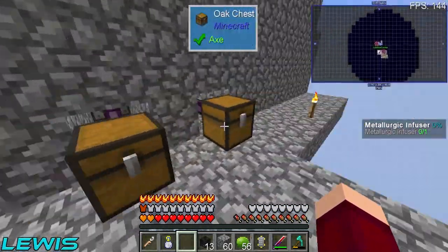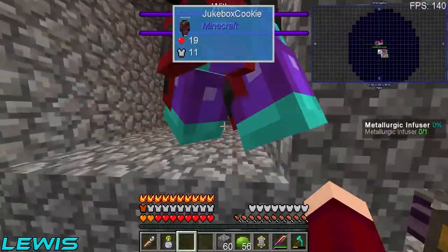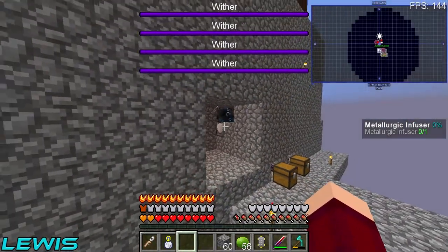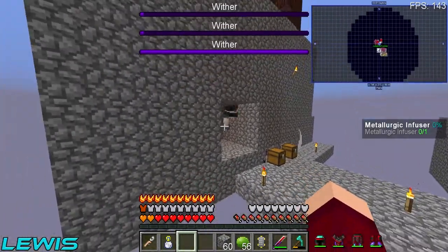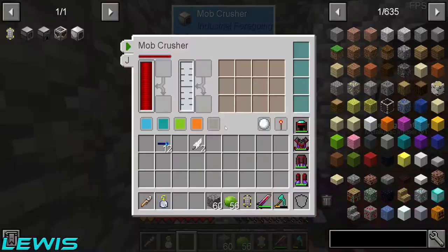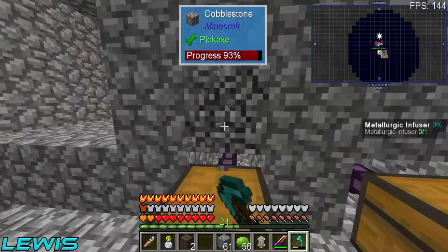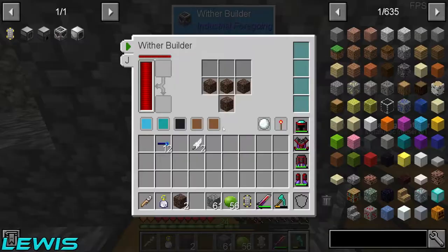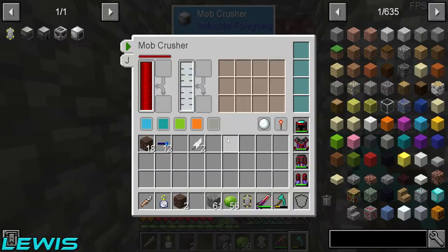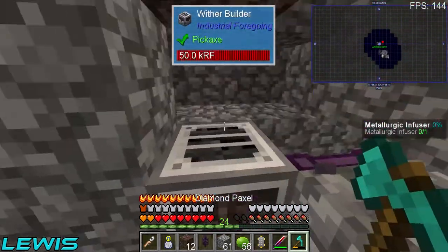Let me demonstrate how this thing works. Which goes in which? Soul sand in this one and wither skulls in that one. He summoned two of them - three, four. There's one dead, two dead, three dead, and four dead. That was quite easy! Let's go inside and investigate. This has got too much soul sand in, let me take it all out. Where's this getting soul sand from? Did anything actually get picked up? Nothing got picked up because the machine needs to go one down - everything just falls through.